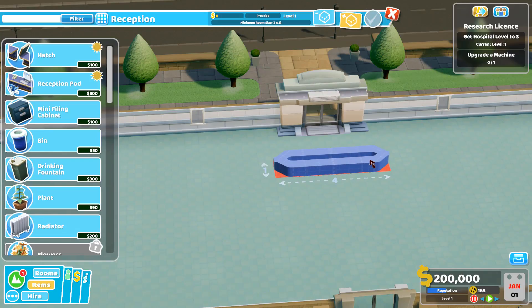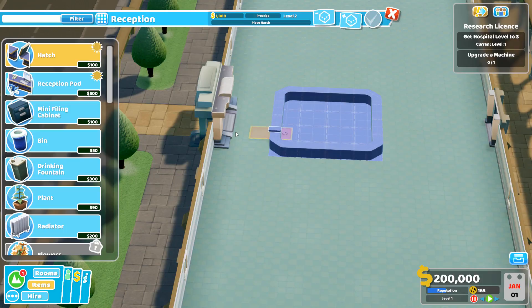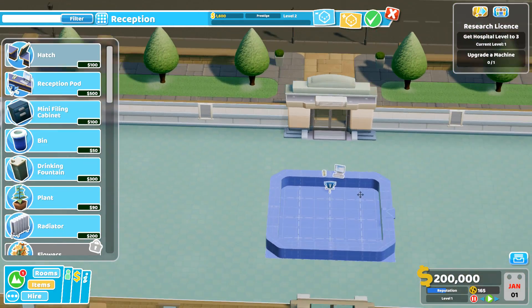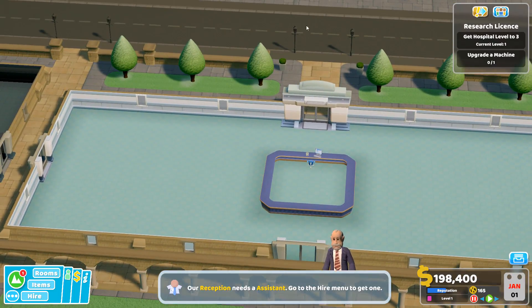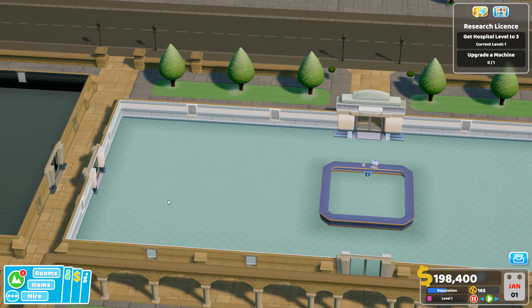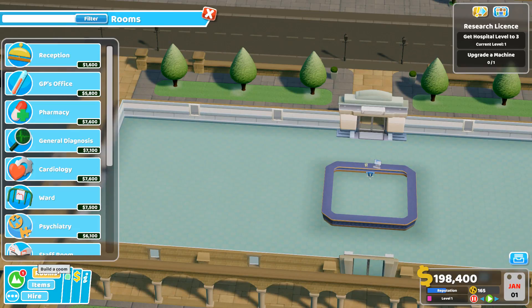We've unlocked this reception, so we're going to build up a pretty decent footprint for a reception area — a four by four — and try to center that up into this main area. We don't need this bigger reception at the start, but we're going to set it up as almost a marker to say: here's the center of your main building. That first building is your general diagnostics building, where we set up GP offices and basic diagnostics, then flow out into nearby buildings.